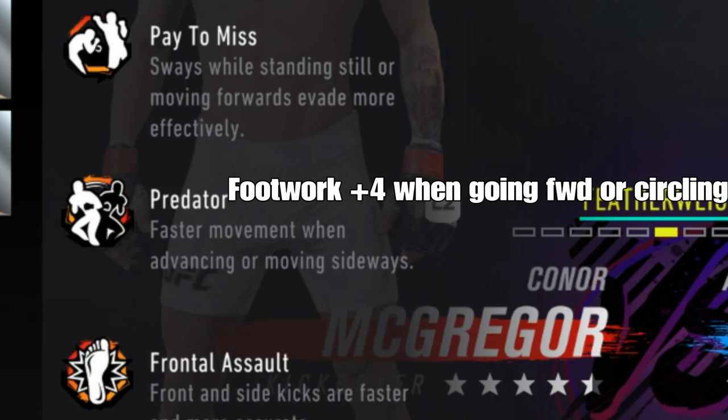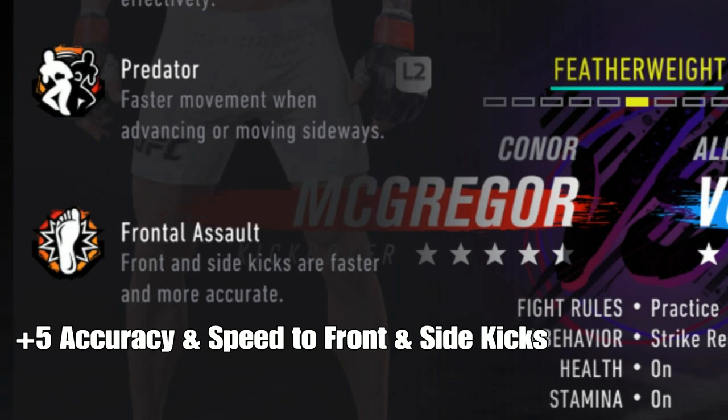Frontal assault is going to be plus five to your speed and accuracy when you're using those specific strikes like body teeps, front kicks, and side kicks. So if you have a 91, you're going to have a 96 when you throw those strikes.